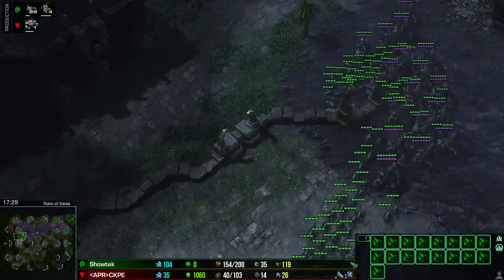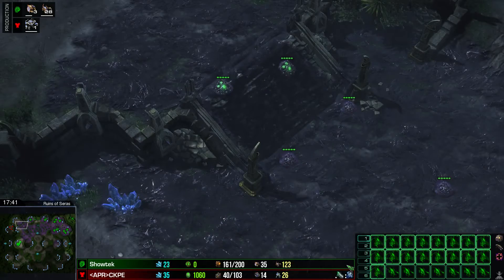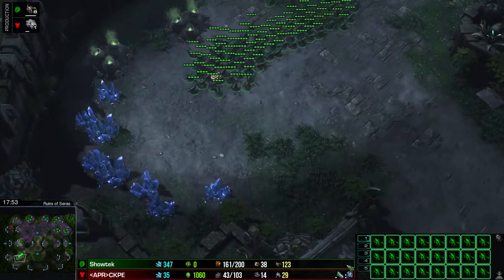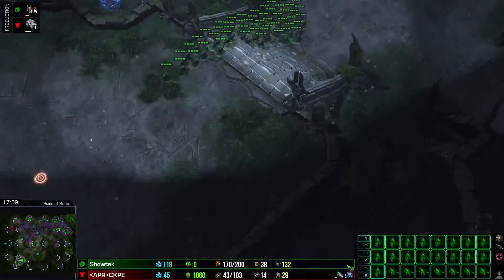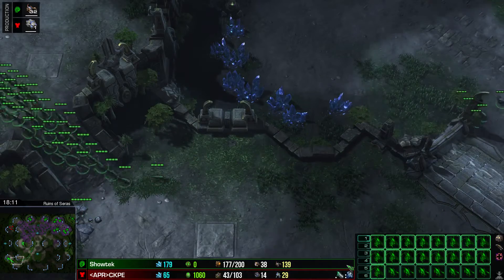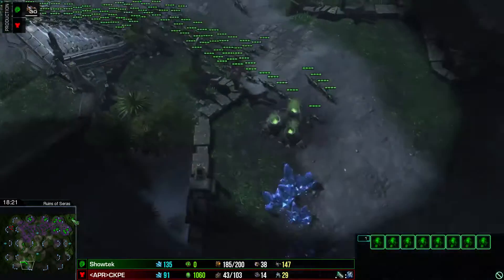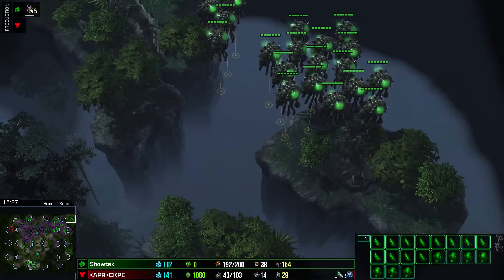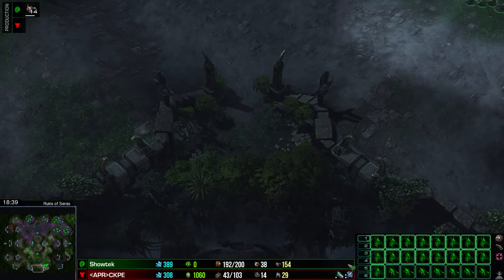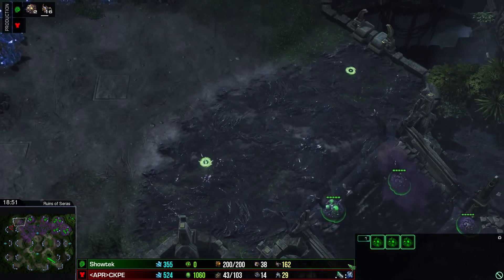But he stays calm, which is very good. Now he takes his Queens. You should creep spread there — yeah, of course, it's nice. You should just go kill him in the main base. You could fly overlords all over the bases. These overlords could guard other bases because he cannot build that much of an army right now. Mineral field depleted. Mineral field depleted.